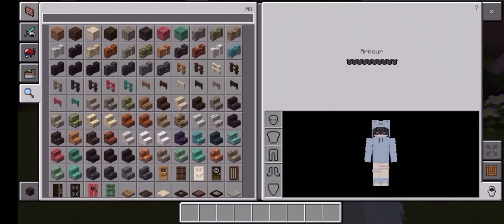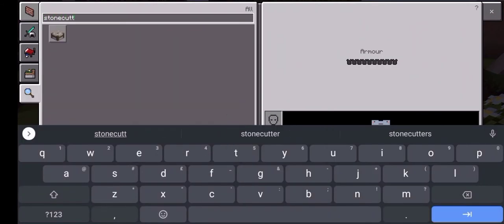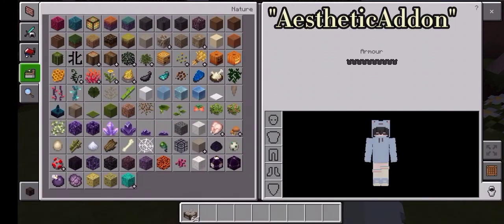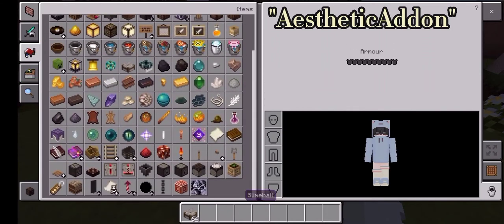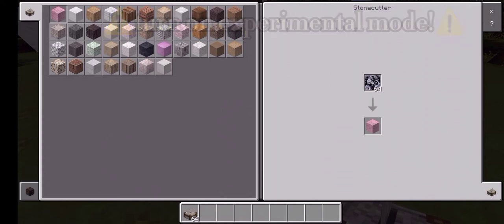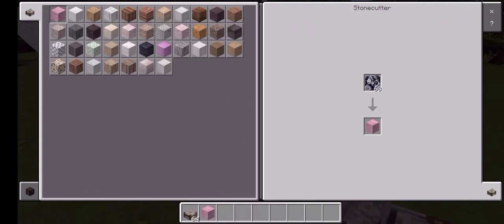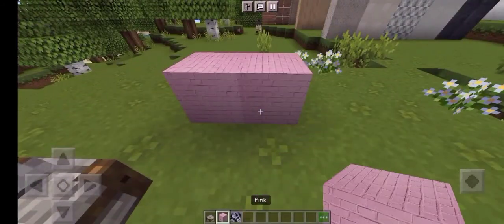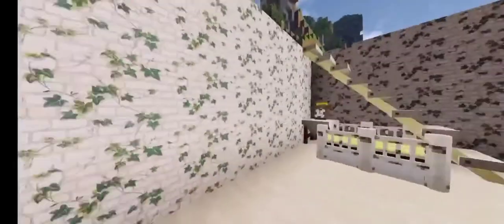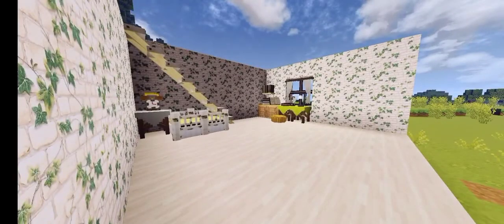Go to the inventory and search stonecutter. Now go ahead and search the static addon — you can search it all but it's easy to find. In order for this to work, you need to run on experimental mode and additional addon capabilities in Adam. So I built an example — look at that, look at the details of these walls. It looks so cute.